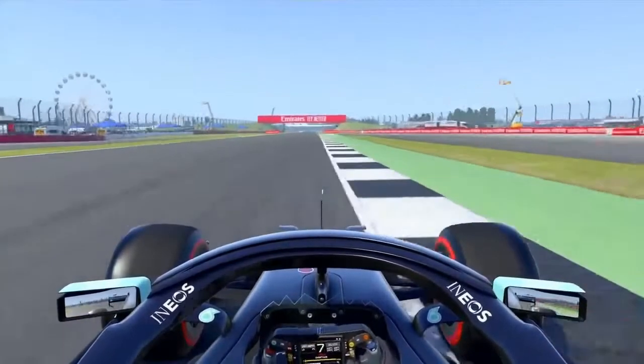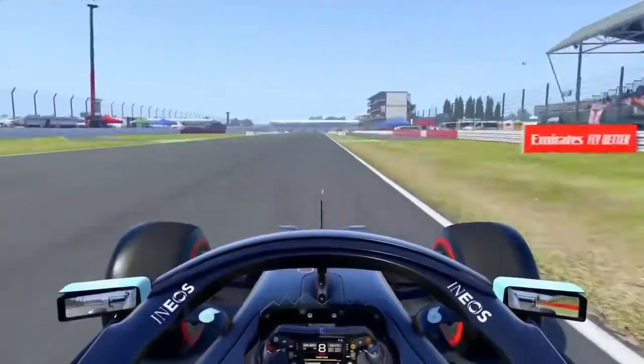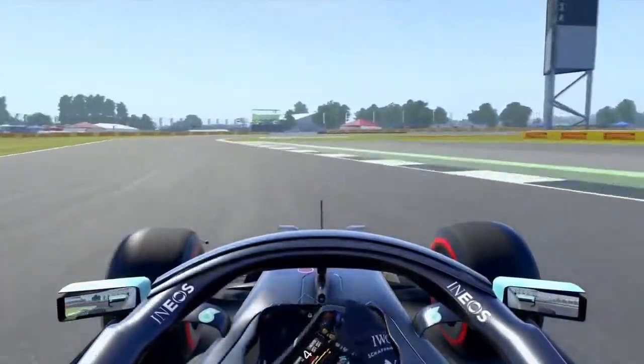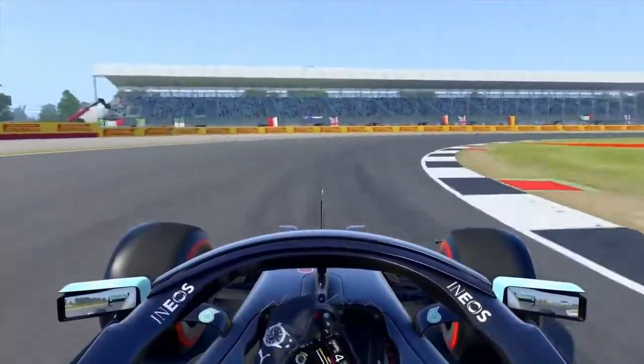Activating the DRS down the Wellington Strait, leading into Brooklands. Where you want a brake just for the 50m board, down to 4th, chucking the car in, careful on the throttle, down to 3rd and then 2nd through Luffield and up to 4th on the exit.